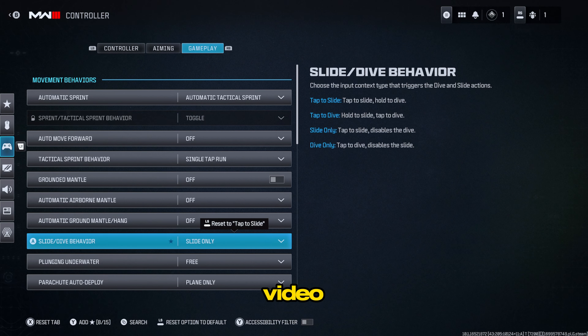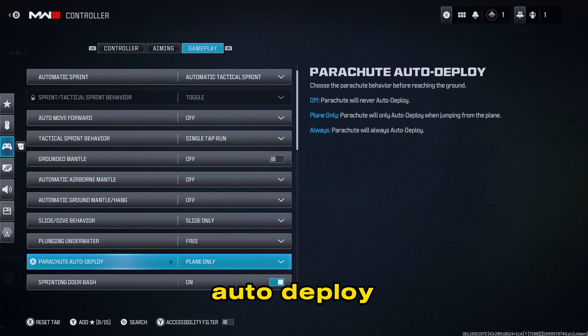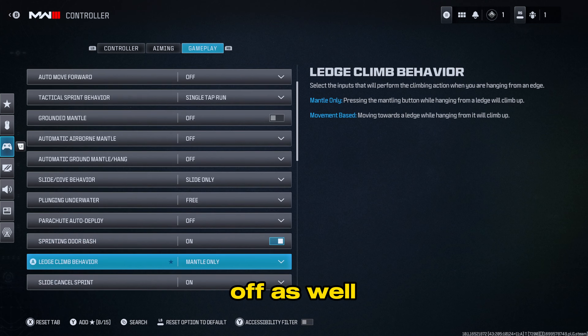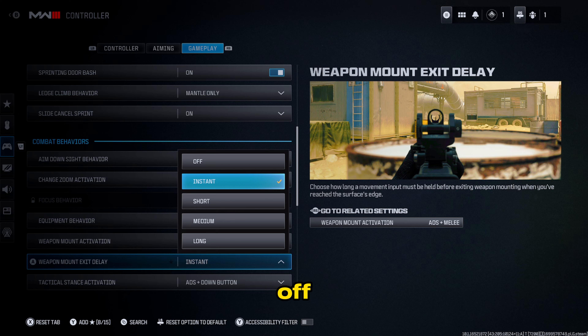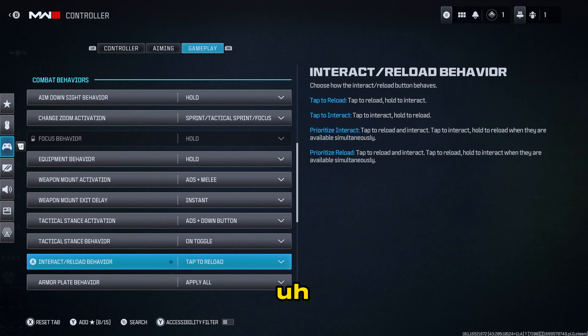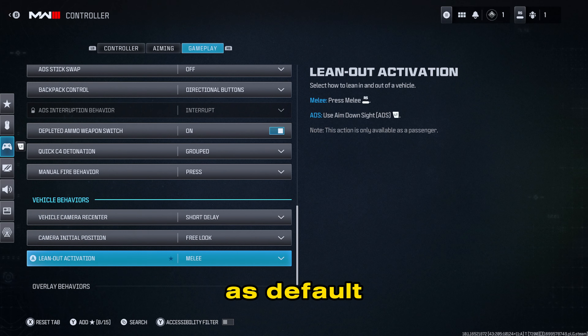For plunging underwater, set this to free rather than trigger — it makes it a lot easier. For parachute auto-deploy, make sure you set this to off. Last but not least, change the weapon mount exit delay — I believe it defaults to medium or off — set it to instant. When you're using a weapon mount and you get off, you want it to snap off quickly and instantly. After all that, you're pretty much set leaving everything else as default.